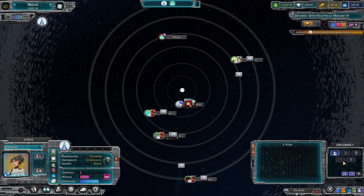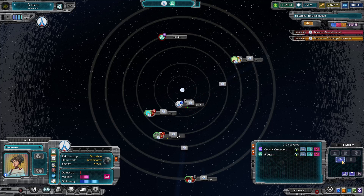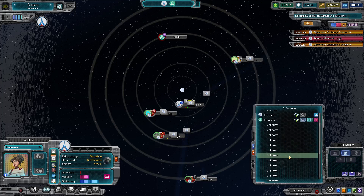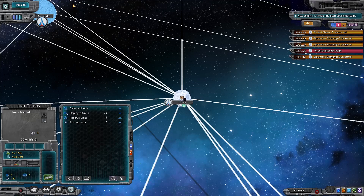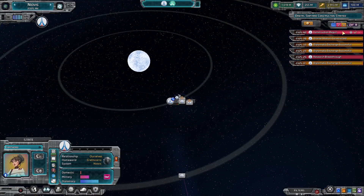Do we know anybody yet? I know the diplomacy tab panel is a little bit goofy — it's got issues with correct listing, but you'll get them eventually if you tab through it. It's an interface glitch that can be worked around pretty easily. So we've got pirate floaters, which I think are these guys. The Cosmic Crusaders are the ones up here.